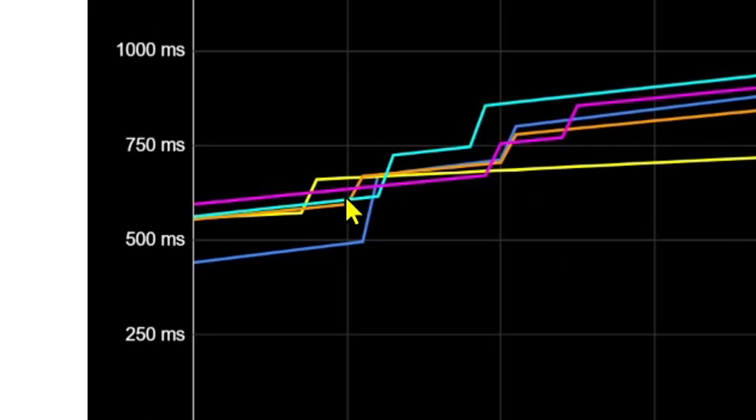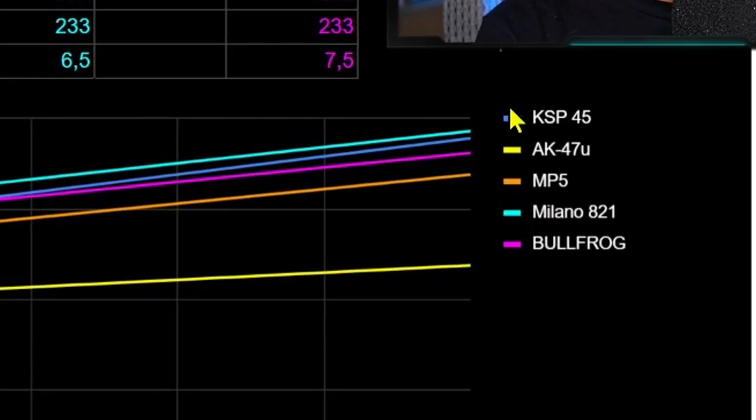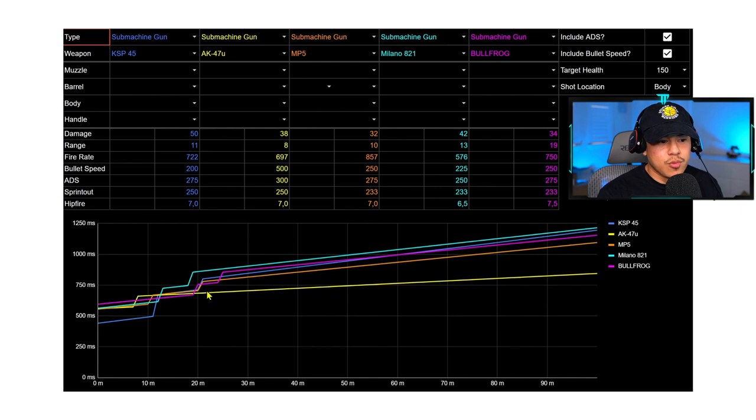A simple note: the lower the bar is, the better the time to kill. Don't associate low with bad — low is good and high is bad. All the SMGs are listed here and they're color coordinated on the graph. We're going to break it down by close, medium, and long range.